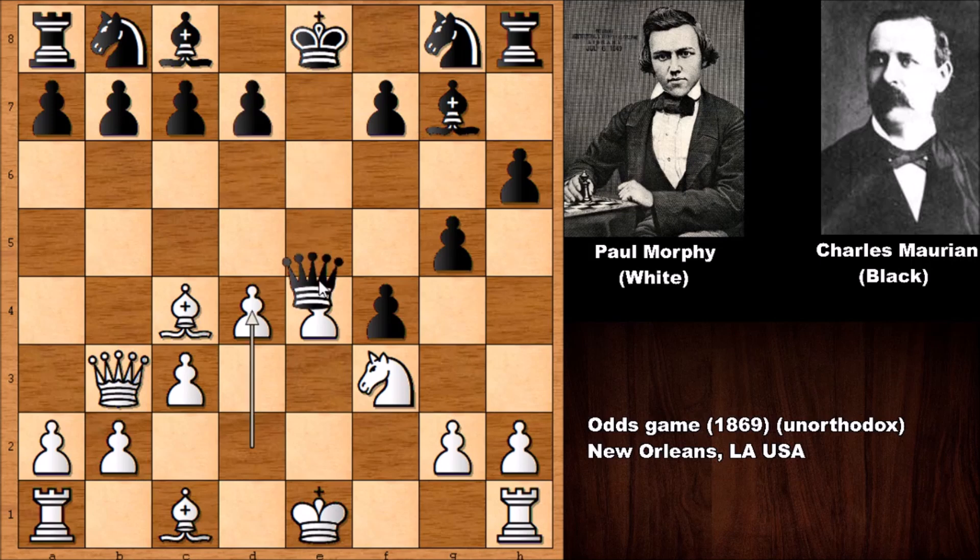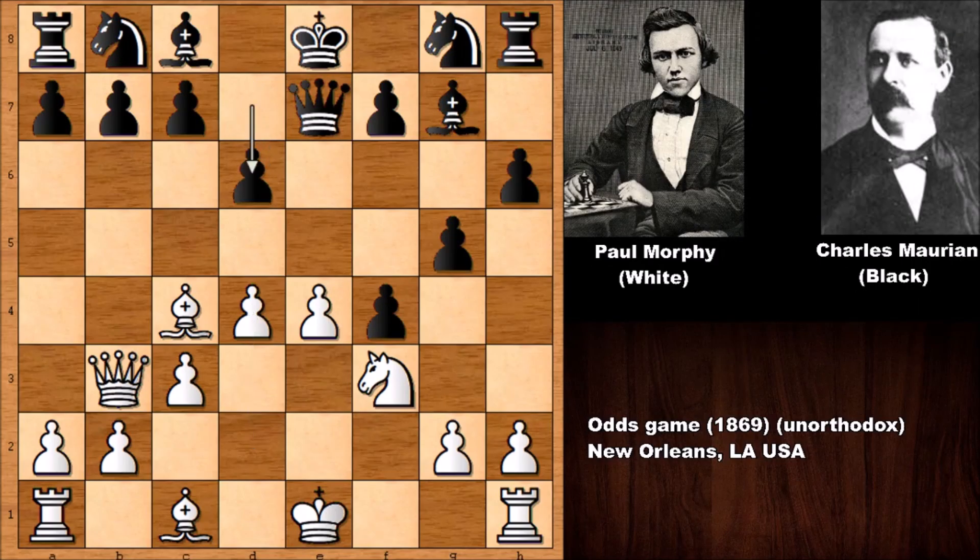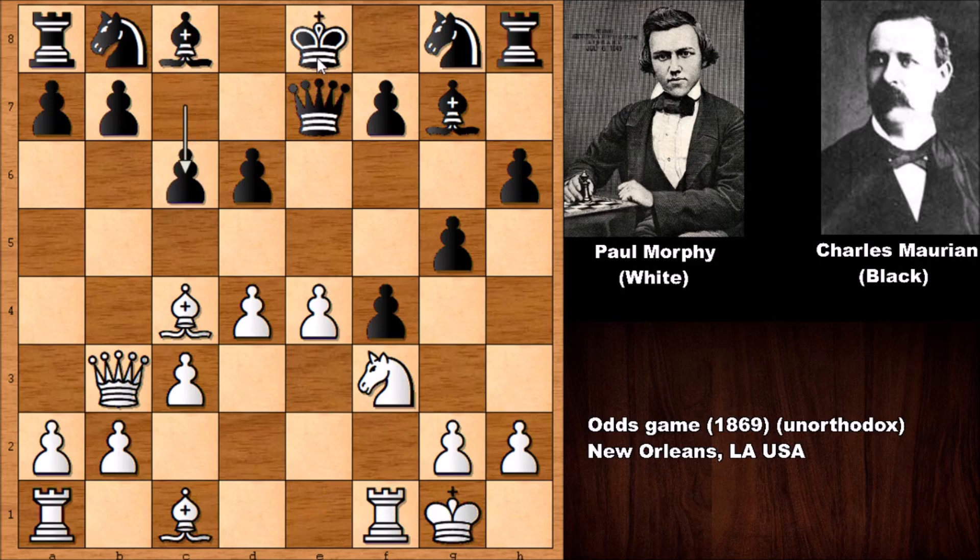If capturing the pawn, white can move the king and rook to e1, which is very unpleasant, and also attacking on f7. So capturing the e-pawn is only going to help white, not black. After d4 by Paul Morphy, d6, Morphy castled. Again, if capturing the pawn then rook to e1 wins the queen, so c6 — but the king is still in the center, which doesn't look very good for Charles Marianne.